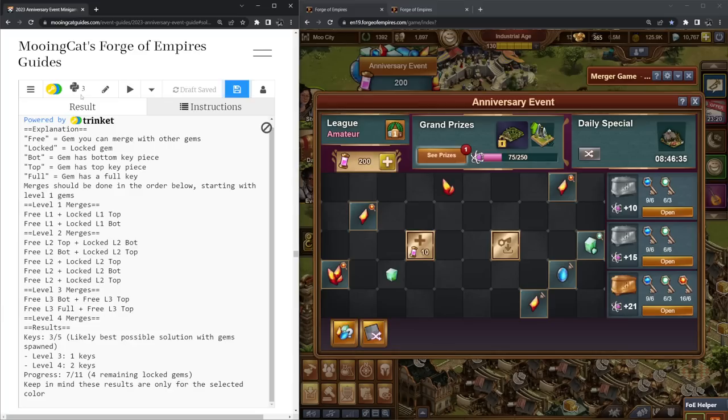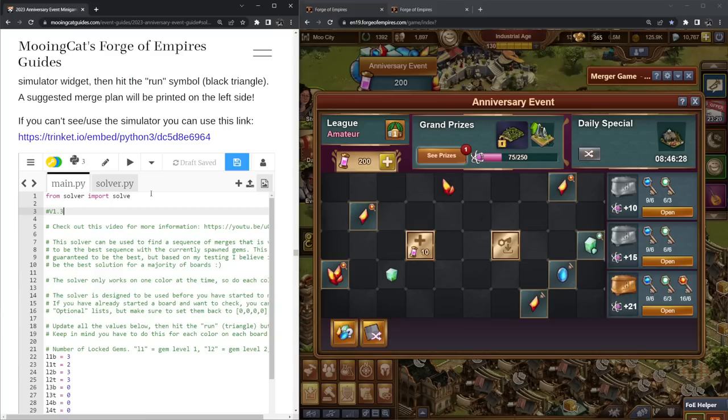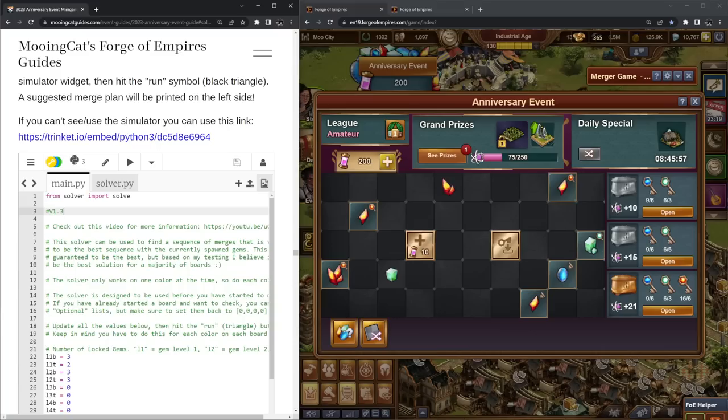I'll call this version 1.3, so if you see a 1.3 there you'll know it is the latest version. If you don't see that, reload the page — hopefully that will give you the right one. If not, go into an incognito tab and open the solver there and it should be updated. So just make sure you have the latest version. I think that's all for this video. Again, if you found it helpful, feel free to share it with your friends and guildmates and feel free to leave a like and a comment.